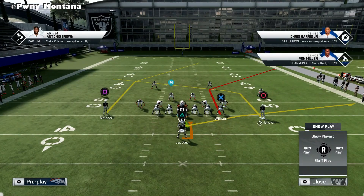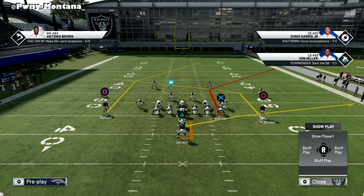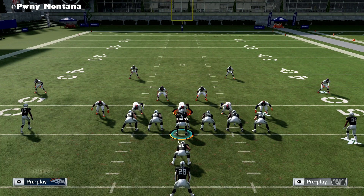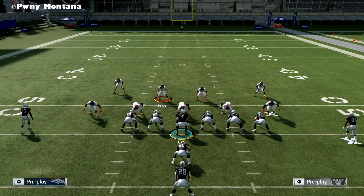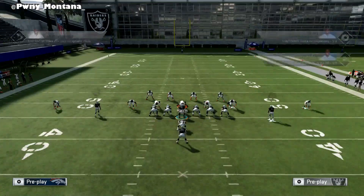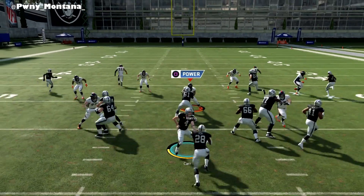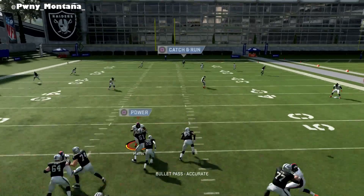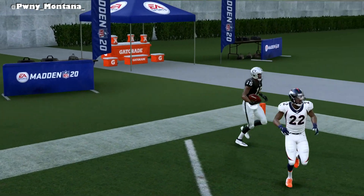It also doesn't matter which hash mark you guys are on — you could be on the left, right, middle — it doesn't matter. So if you guys are torching him to the left or the right, you can run this cover four beater. Whenever they start coming out in cover four base — thinking they'll stop your run easily — that's when you start bringing stuff like this out. Because as soon as they press, you literally have the chance to torch them. JJ Nelson is going to absolutely torch whoever is over there — absolute bomb, touchdown, GGs.